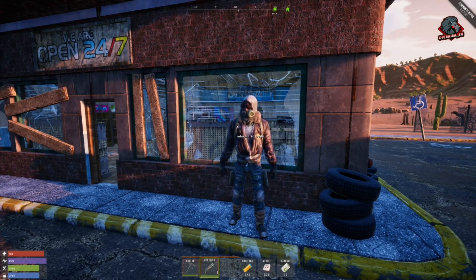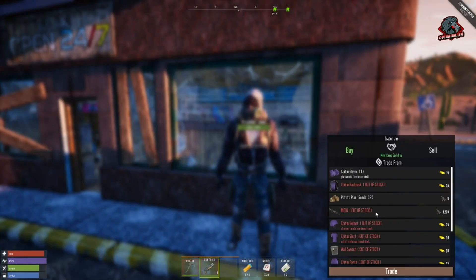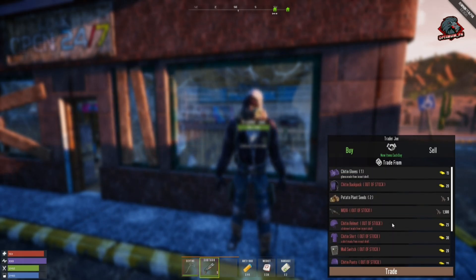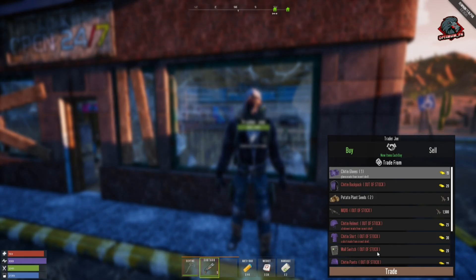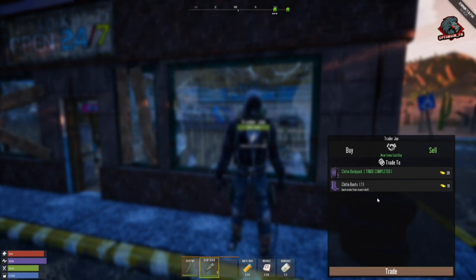We're over at the other KLF Diner slash gas station where the old jukebox is, and the trader has moved here. If we interact with him, you can see he is selling different items than he was the previous day — his inventory changes on a daily basis. He is out of stock on a lot of items, but if we wanted to buy these gloves we select the item, hit trade, and now we have it. We could then use a research or recycle kit to learn how to craft that item.